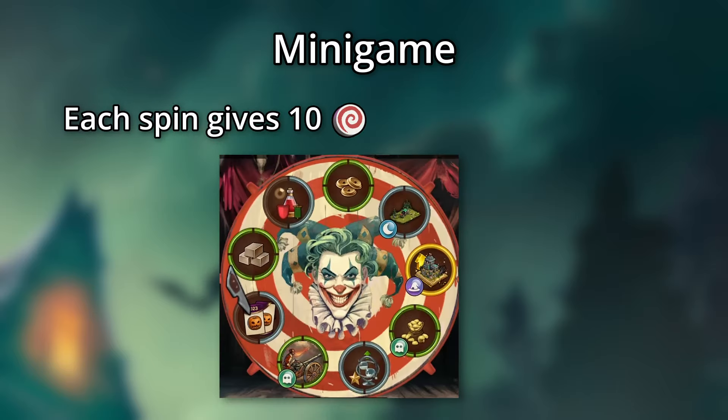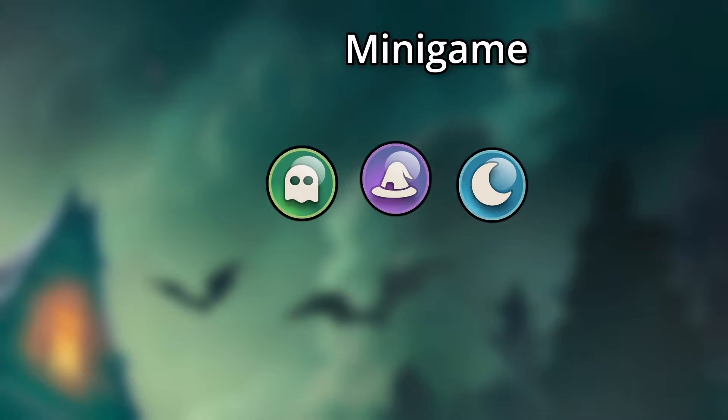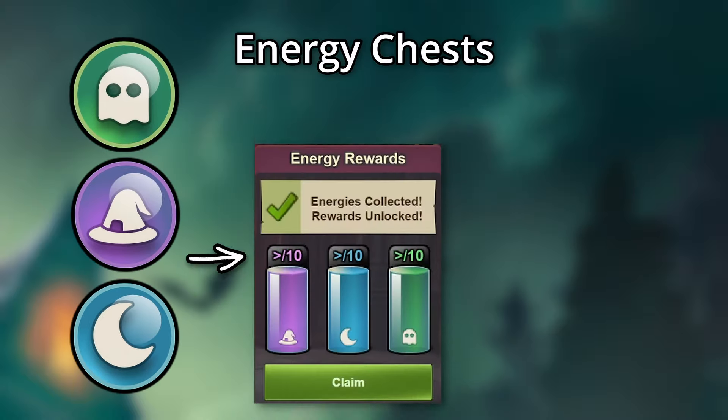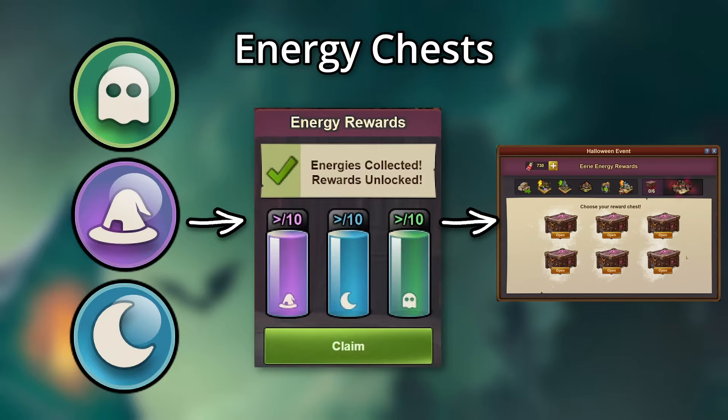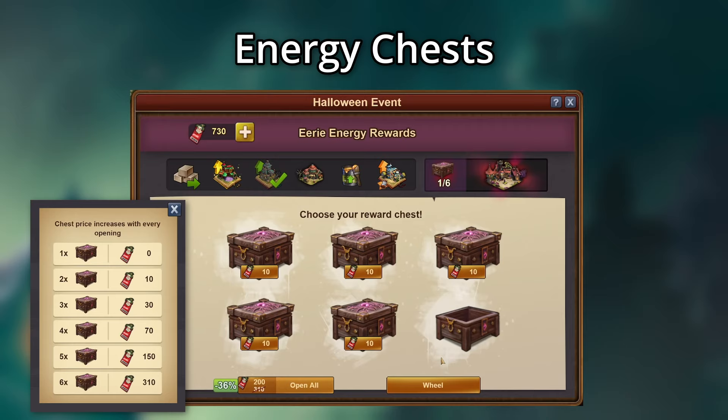Each spin gives you 10 progress towards the grand prizes, but some of the prizes you win will also give you five energy blobs. If you land on a prize with these, you get an additional five progress. There are three colors of energy blobs — green, blue, and purple — and if you accumulate 10 of each, you can claim energy chests. The first reward box is free, and then they get progressively more expensive until you open six, at which point you get the Enchanted Elixir's Emporium, and the costs reset a bit.